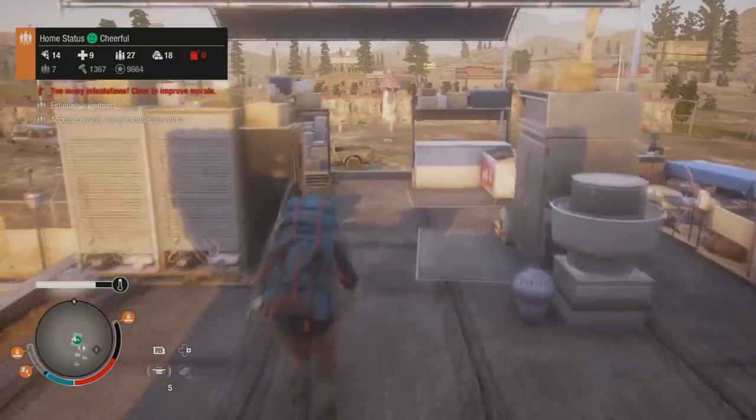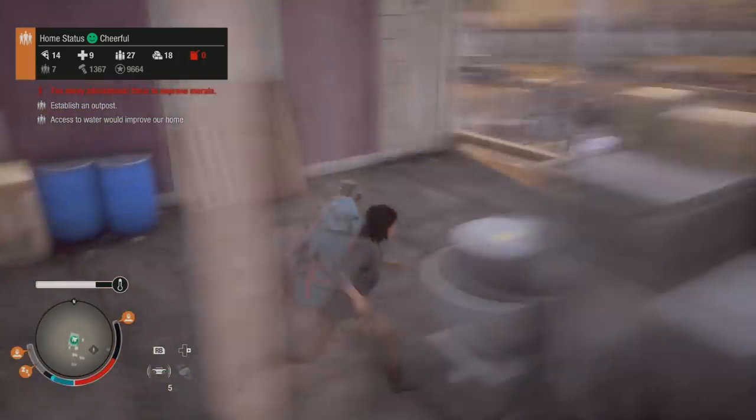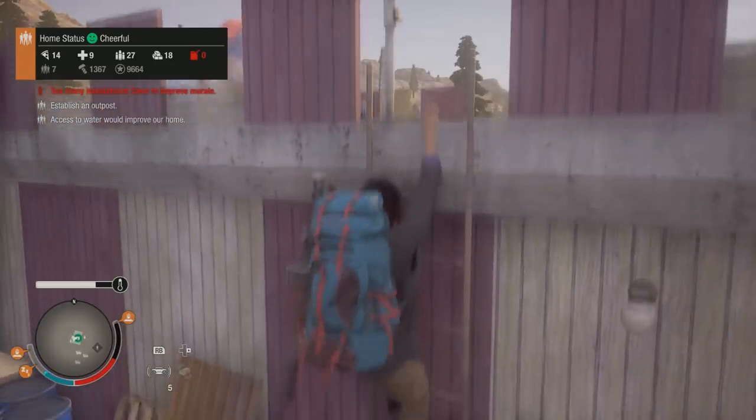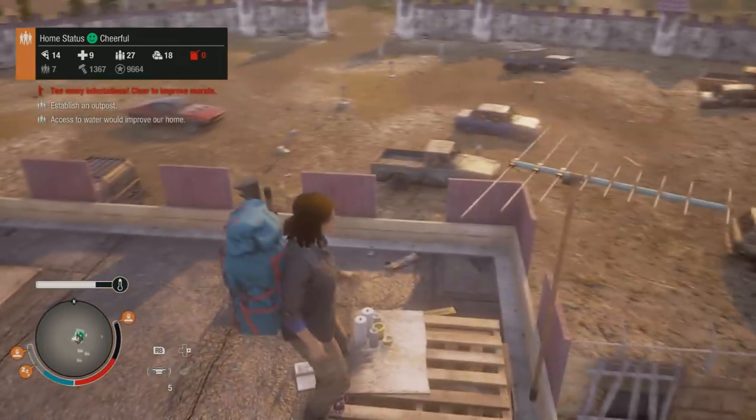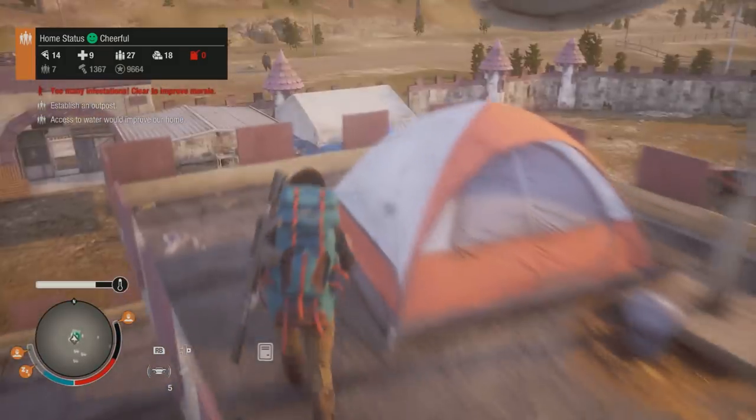Anyways, up here you've got your storage and your infirmary. Of course there will be differences for you — I don't know how you guys are going to decide to set up the base. For instance, you could have a garden; I typically do have a garden in my base. At the moment I've got a workshop. This is it though, guys.